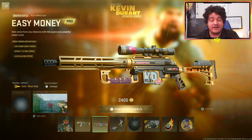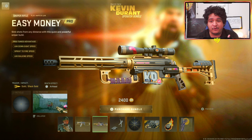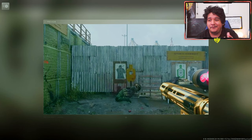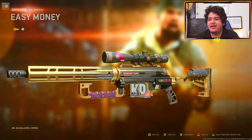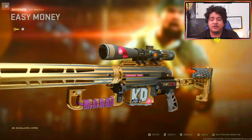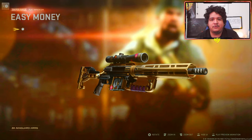Next up we got the Easy Money Sniper Rifle Blueprint for the FJX Imperium. It also comes with gold and black gold tracers and the Airhead dismemberment effect. Looking at the preview, the enemy also has the little basketball on their head, which I think is very funny. There's no ammunition attachment on this weapon either, so you can't put any tracers on these guns to other weapons. So make sure you don't add an ammunition attachment to these guns and you'll keep the tracers.